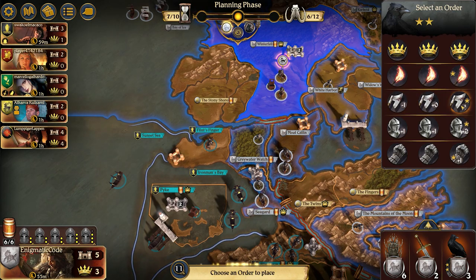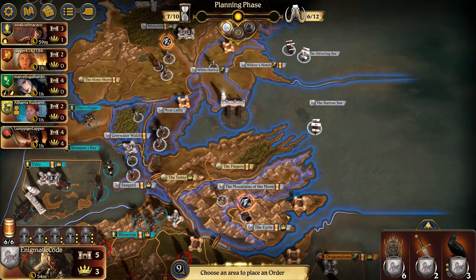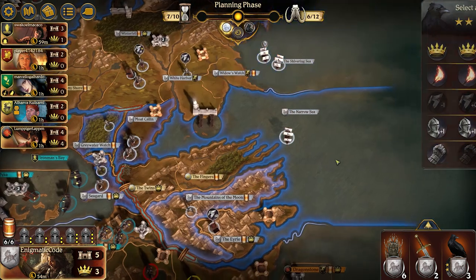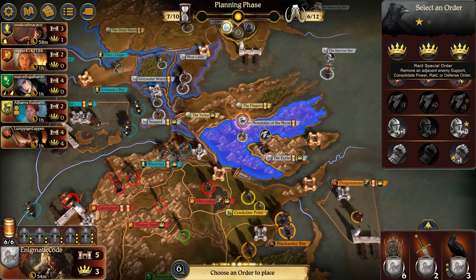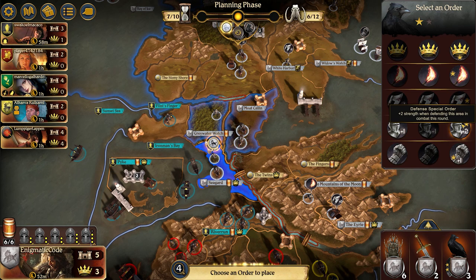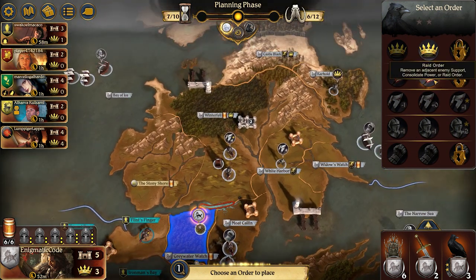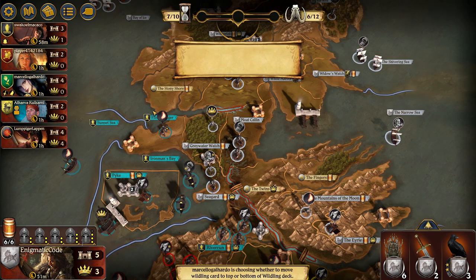I think Winterfell is set up pretty well to take Flint's Finger. The Eyrie has the siege engine to attack into Crack Claw, which will certainly help, but it's a little more of an iffy situation — I want to find something to support it. I want all my troops around Seaguard so I can hold on to that and Moat Kaelin. Let me send White Harbor over into the Eyrie to help attack Crack Claw. I can't lose the Narrow Sea, so I do a support from the Shivering Sea and a defense into the Narrow Sea — that provides a defense of 4, which is pretty good. I'm going to throw in a raid for Mountains of the Moon because I think I'm going to be lacking in support tokens. Seaguard gets my special defense token and I support that from Moat Kaelin as well.